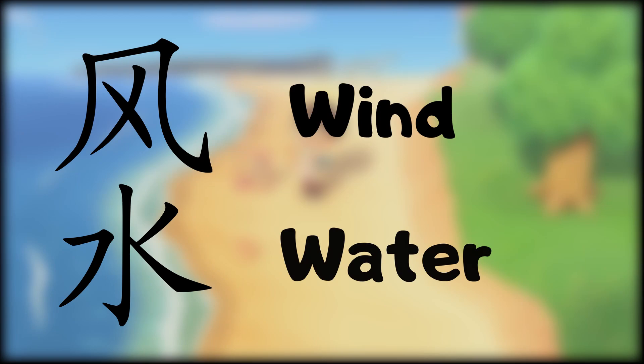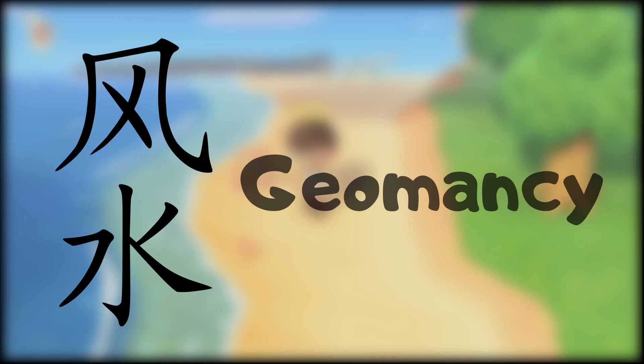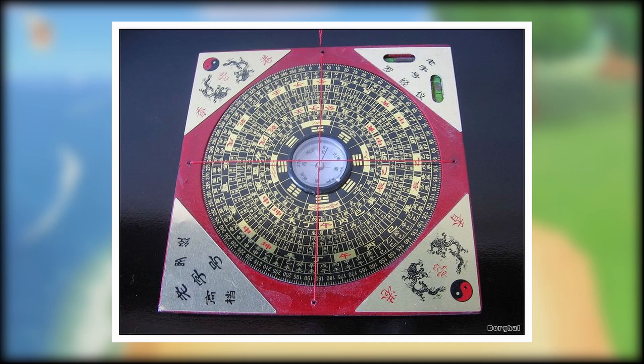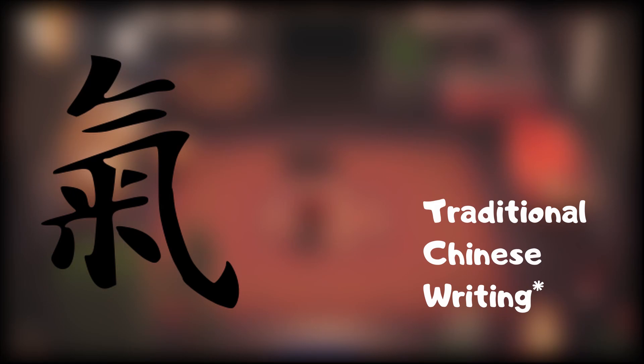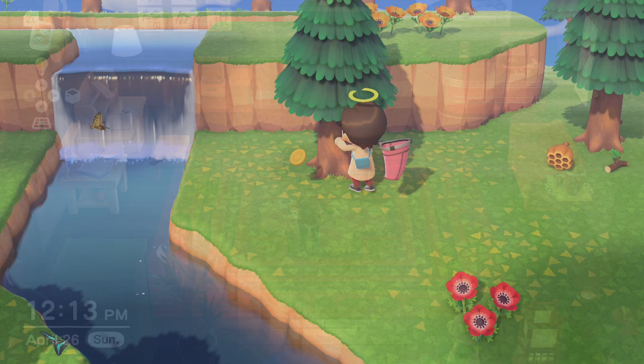To start off, what exactly is Feng Shui? Well, Feng Shui is actually pronounced 'Feng Shui,' written with the Chinese characters for wind and water. So Feng Shui literally means wind water. However, you can just call it Geomancy, which is the term used for Feng Shui. Feng Shui is an ancient Chinese concept of placing furniture in an auspicious manner, usually to allow a better flow of Qi — which means energy.